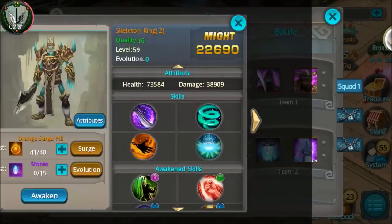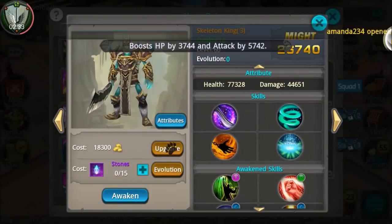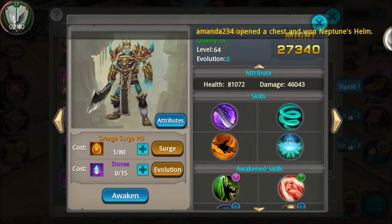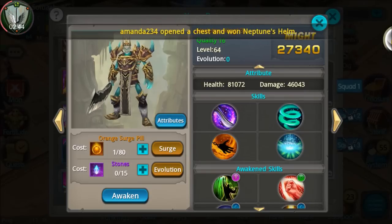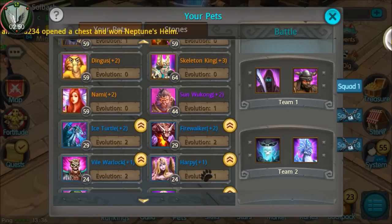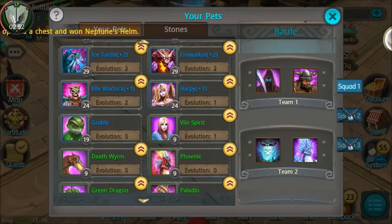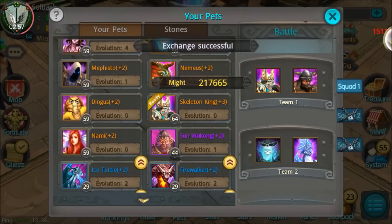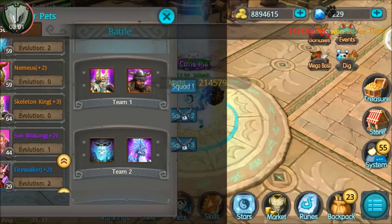There you are — currently at 59 and we have enough. Upgrade, upgrade, upgrade, upgrade, upgrade. Geez, 80 pills for the next level — this is gonna suck. But we have him finished off: 81,000 health and 46,000 damage, that is pretty nice. Let's find him here — obviously Hades was higher than him as far as might, because of the evolution levels, but let's test him out.